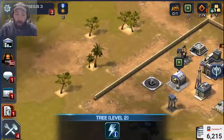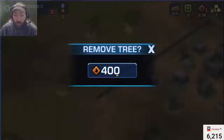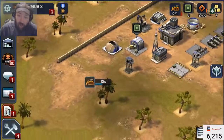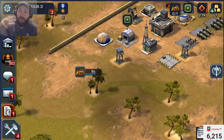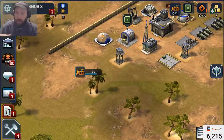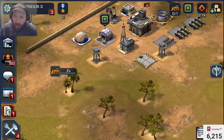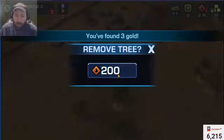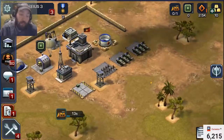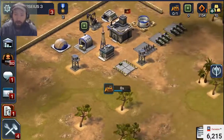If you ever need more gold, you can cut down the trees — the trees will respawn. Later on, you're going to use the trees as part of your defense, building your walls and buildings around areas you don't want the enemy to get into. Trees are apparently made of gold.